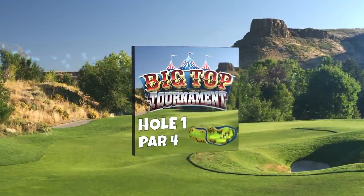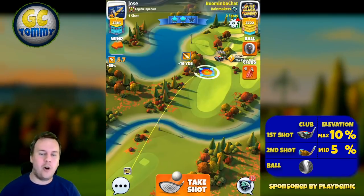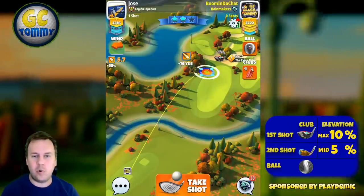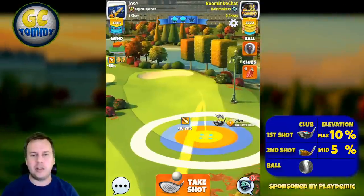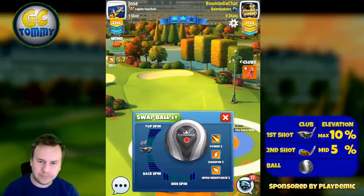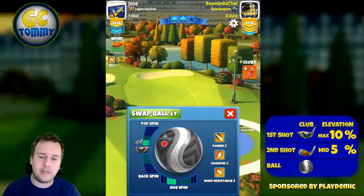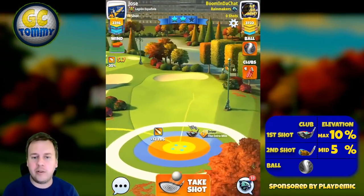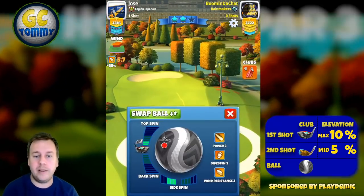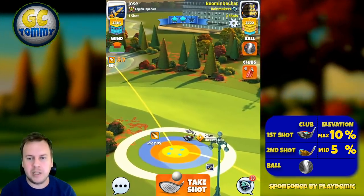Let's go to hole number one. I will give you two options — one when you play in headwind and are forced to play on the right-hand side instead of trying to bounce over directly. Set your target at the beginning of the fairway on the right. Three left spin, two and a half bars top spin, and we need to be careful not to roll into the bunker, so I'm changing to two bars of top spin to give myself room.